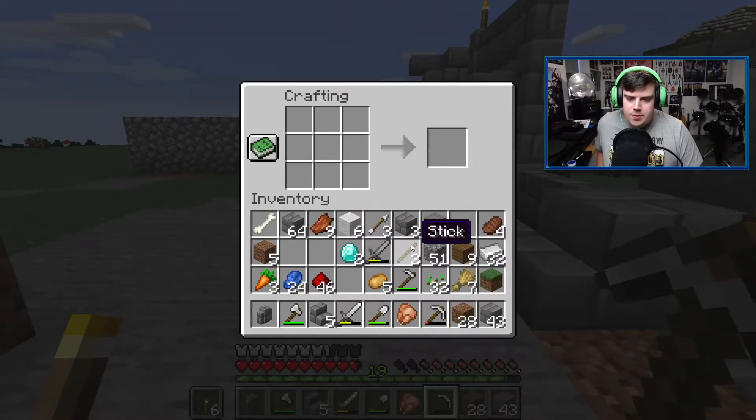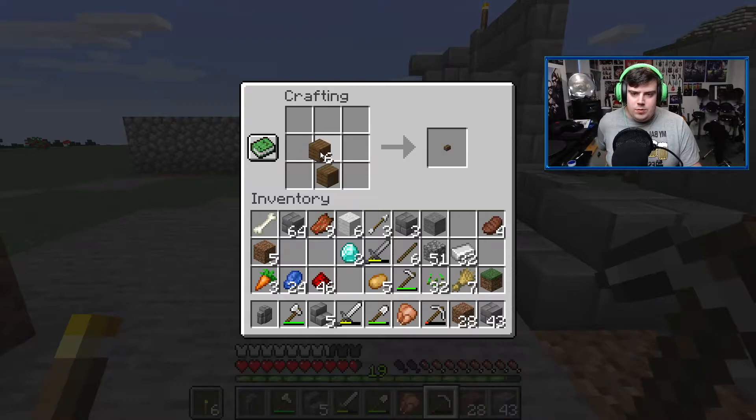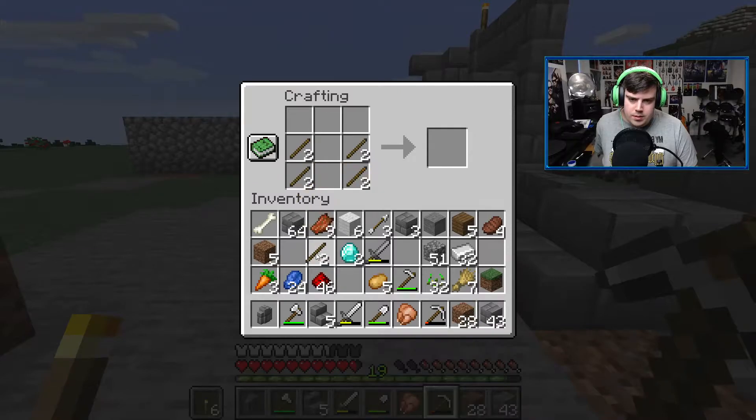What am I doing here for? I've come to make - I'm getting low on wood to be honest. I have some spare wood if you need it. I might actually not have enough to do what I need to do, to be honest. Oh no, I do, just...